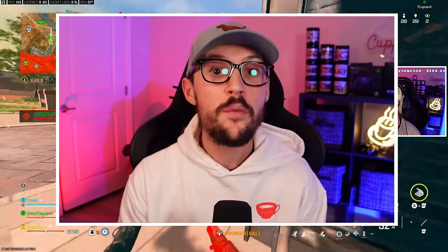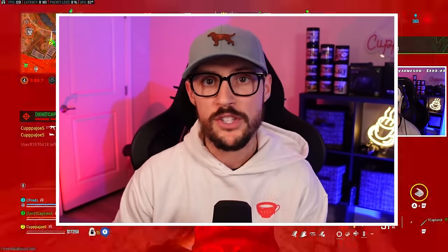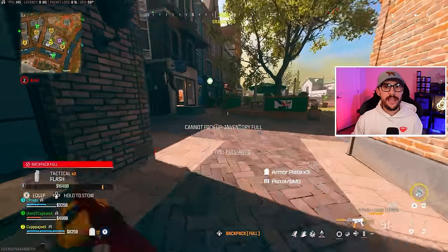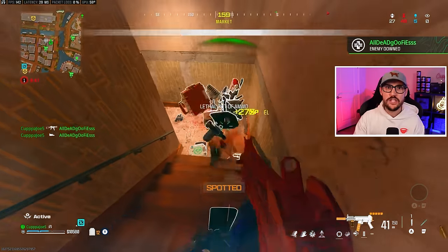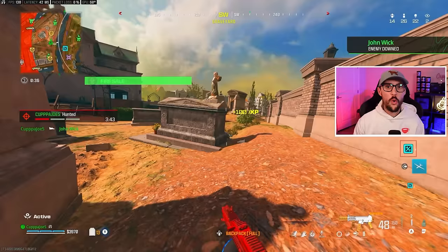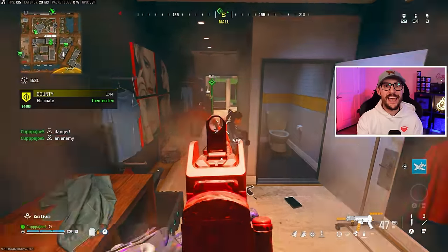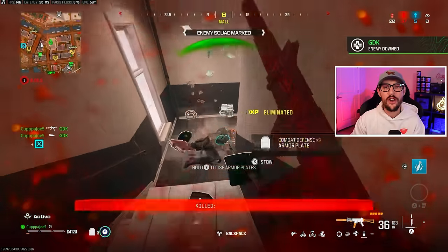So now that we've talked about why we slide cancel, let's talk about how we use it — four things to focus on. Number one: centering around corners and in stairwells. This is the most basic way we use slide canceling. So many players just run around corners, get caught off guard in a sprint animation, and end up dying. Instead, you want to be slide canceling around corners and centering your crosshairs where you think enemies are going to be. It's going to allow you to better anticipate enemies and capitalize on peeker's advantage, helping you get that first shot off.